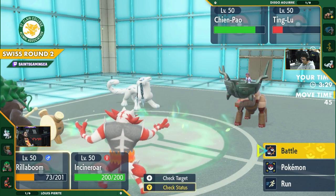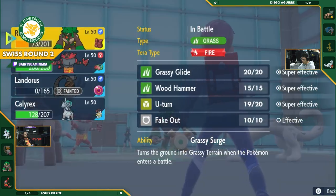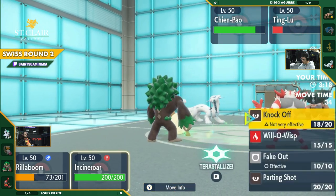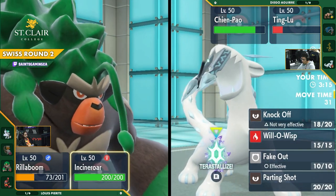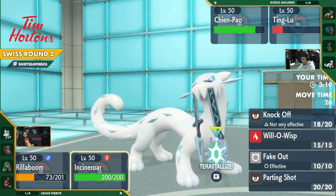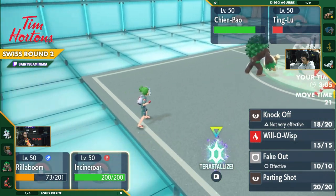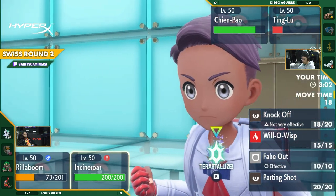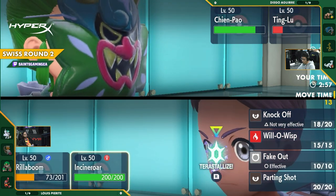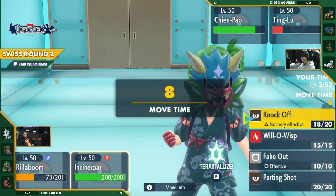Now Ting Lu comes back out, but Ting Lu only has a little bit left in the tank here. Just one more round. Meanwhile, it looks like Luis still has three healthy Pokemon raring to go. Looking at the rest of the board, Luis is in an absolutely amazing spot to take this one. He has the Rillaboom out, he has the Incineroar out. There's so much threat. Even if he just plays this way more support-centric, he'll be able to whittle down the Chienpao and Ting Lu to very, very low stats.